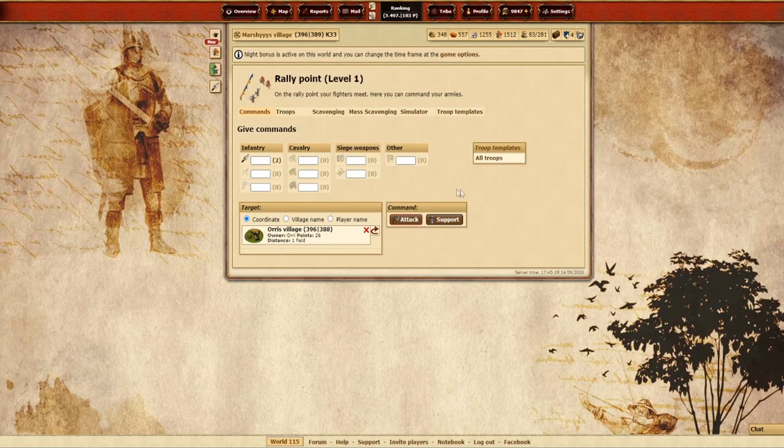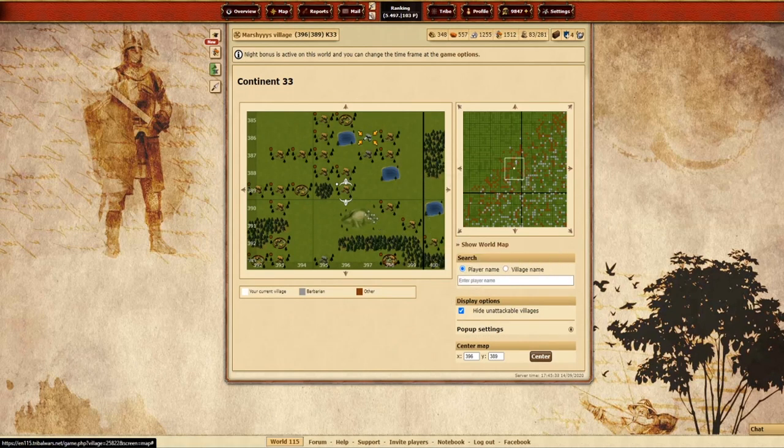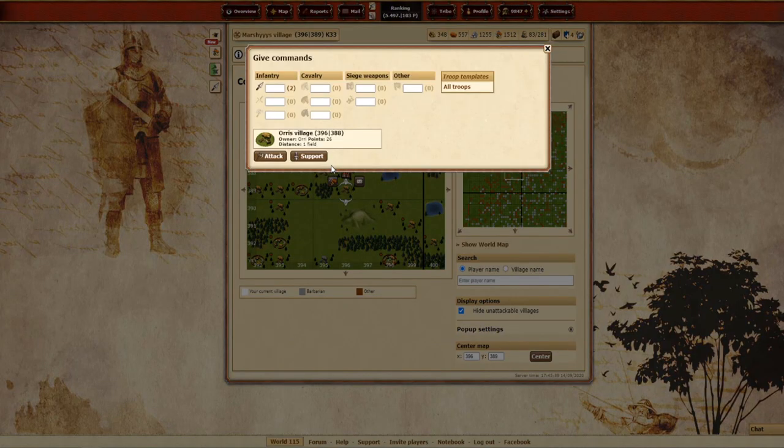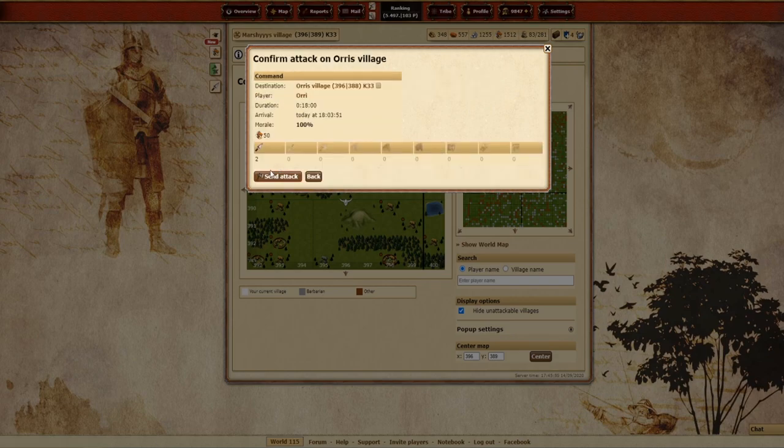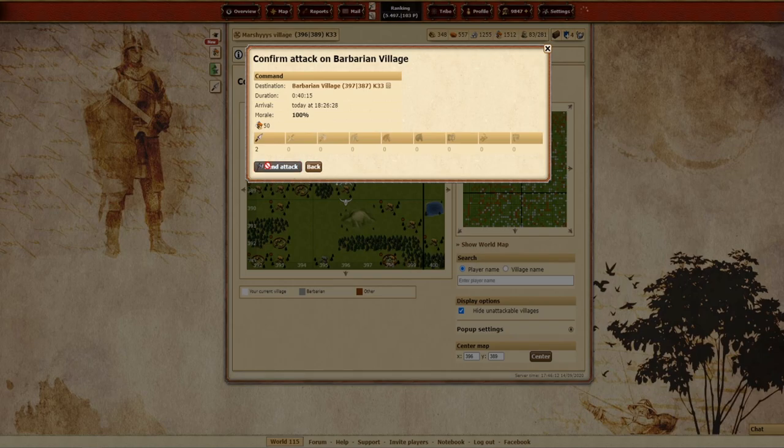This will bring you to the same screen as before, however it will automatically fill in the village you're sending to. The last way is by going back into the map, clicking the village, and this time clicking send troops directly. This allows you to skip a step and sends you straight to the give command screen, so you can send the attack right from that pop-up. This is a nice one to use when farming barbarian villages because it lets you do it quickly — just select the units and hit attack.